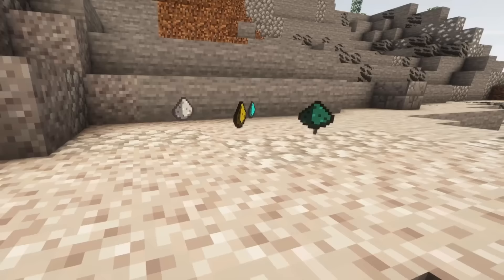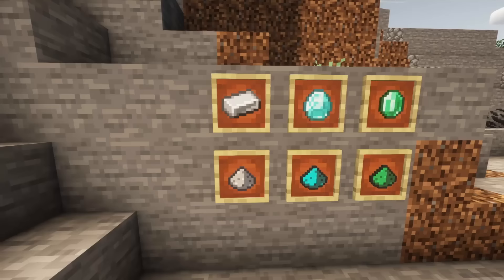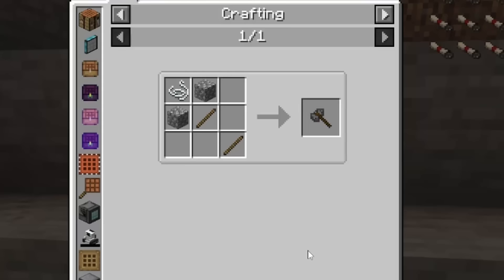Additionally to the circle, you will also need Catalysts. These are powdered variants of different resources like iron, diamonds, or emeralds. They can be created by combining a hammer with said resources.